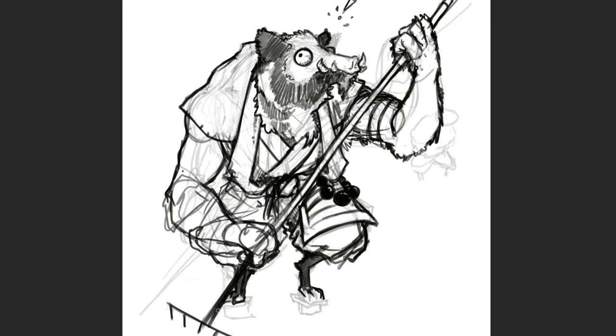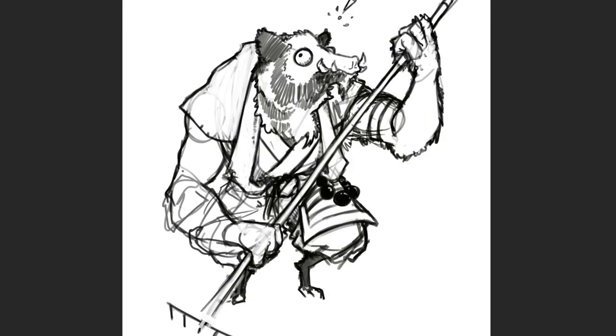If you want to be a humanoid pig, just roll a variant human and say you look like a pig. That's it. End of video. Roll credits. But if that's not what you want, let's move on to step one.